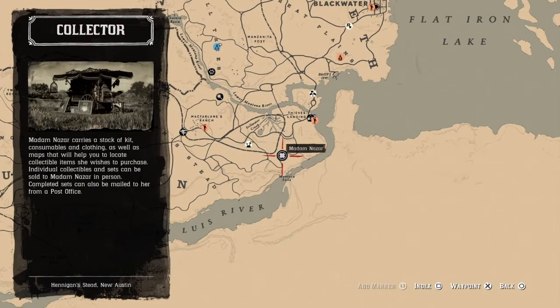You can fast travel to McFarland's Ranch and just ride on down the road and you'll come right to her. She's not hard to find. If you're in the Thieves Landing area, you can't fast travel there, but you can ride on down. It's a little quicker than going to McFarland's Ranch, but if you want to fast travel, go to McFarland's Ranch and ride down the road.